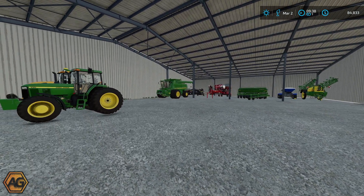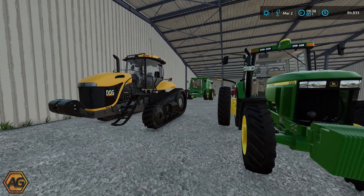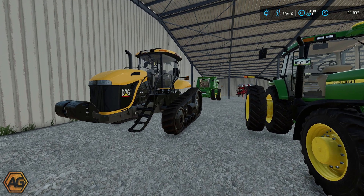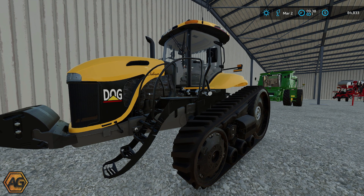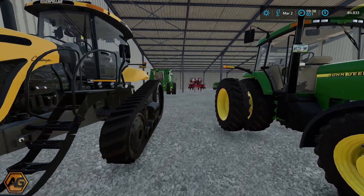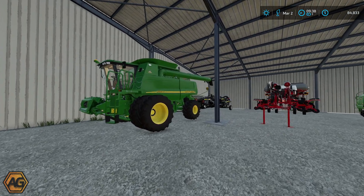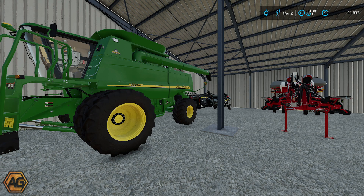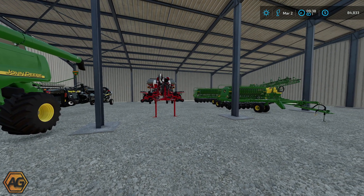179 horsepower tractor there. We've got a 7810 here — it's got all row crop tyres with 30 inch spacings. That is 170 horsepower as well, so they'll be doing a lot of our planting. And then our big dog is the Challenger MT755 — this is a 300 horsepower tractor with three metre wide tracks. We've got a harvester combine down the back here: it's the 9650 STS, and we've got a couple of 30 foot headers for that — one 30 foot Honeybee header there you can see behind. We've actually got a 12 row corn header as well.